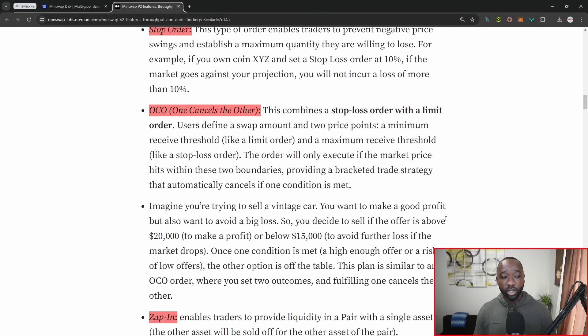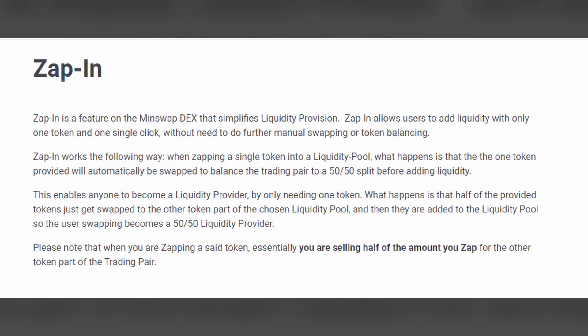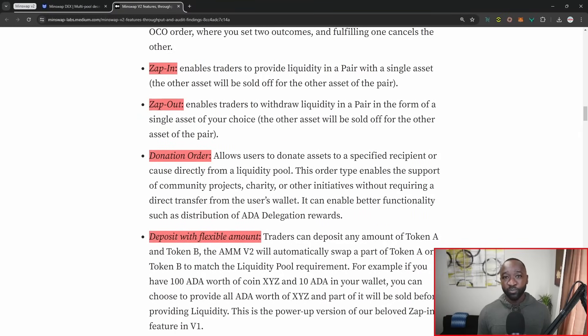There's also a new feature called OCO, or one cancels the other, where you can basically combine the stop order with a limit order. Depending on which one is hit first — if the price swings downwards, your assets will be sold off; but if the price continues to stay within range or appreciates, you may get a trigger on your limit order. Depending on which one hits first, the other will automatically be canceled. There's also the zap in feature, which allows you to quickly provide liquidity, and the zap out feature, which allows you to pull out liquidity in exchange for one single asset as opposed to two token pairs.